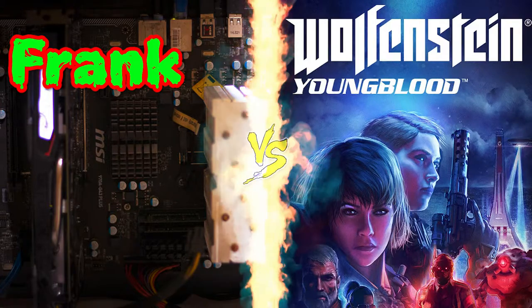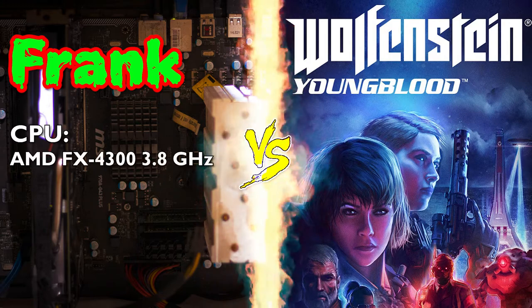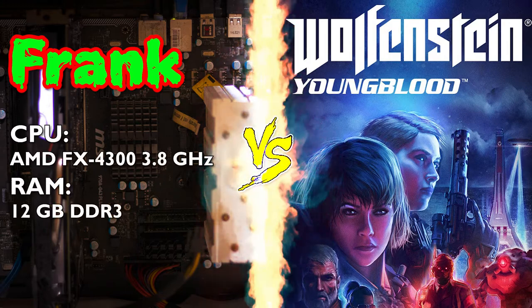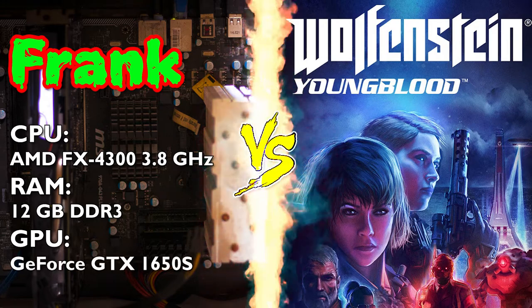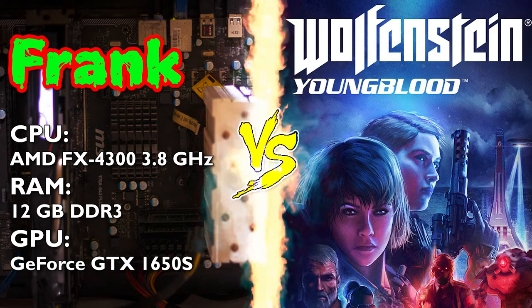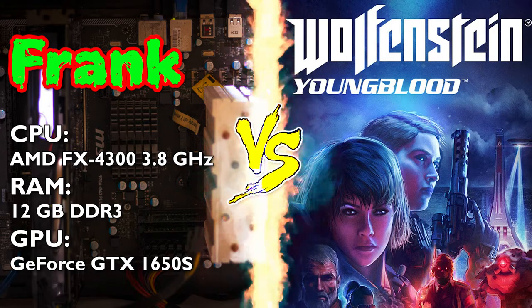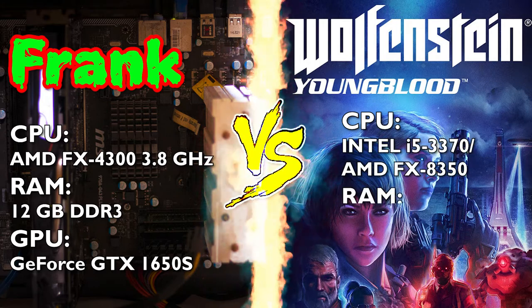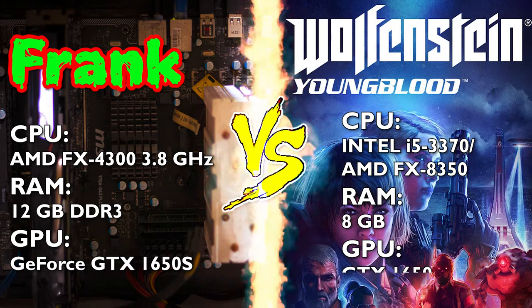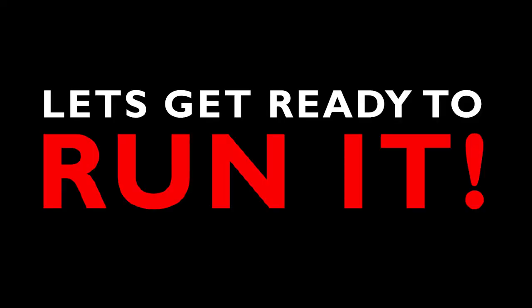On my left corner, running an AMD FX4300 3.8 GHz, 12 GB of DDR3, and a GeForce GTX 1650 Super — versus Wolfenstein Youngblood with minimum requirements of CPU Intel i5-3370 or AMD FX8350, 8 GB of RAM, and a GTX 1650 GPU. Let's get ready to run it!